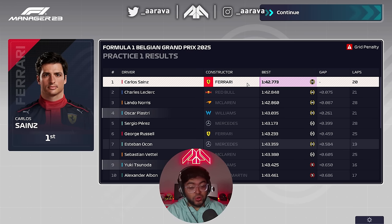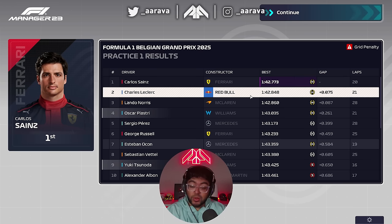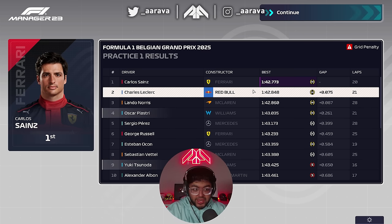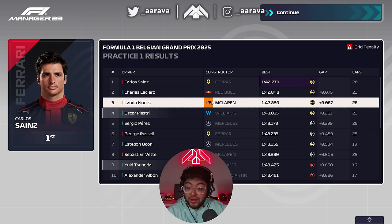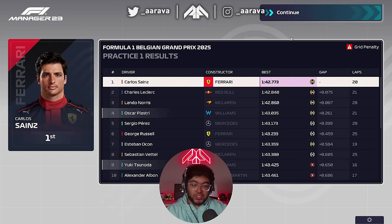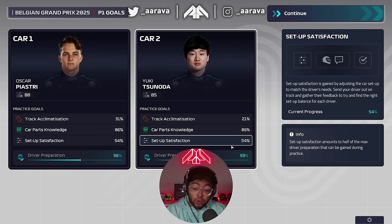I forgot Belgium is a sprint weekend. We've got Piastri P4 and Sonoda P9 after one practice session to get a baseline setup. Everyone's in the same boat. Sainz is up there, Leclerc, Lando — good to see. Verstappen's down in P12 but he's on the hard tire so he's probably masking pace. Both drivers on 54 setup satisfaction.